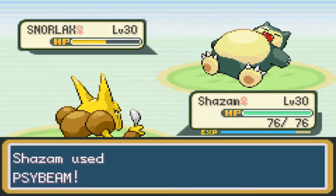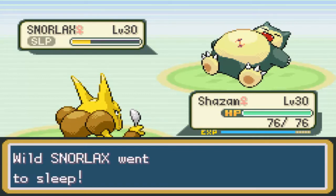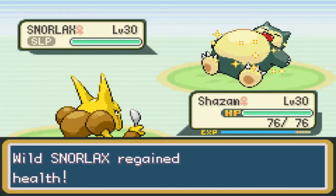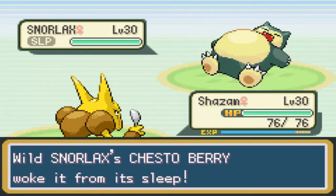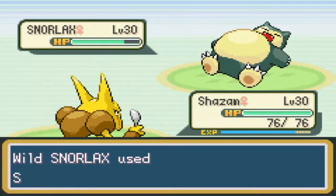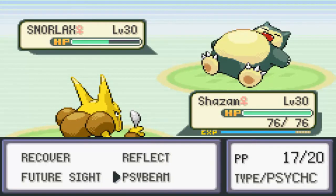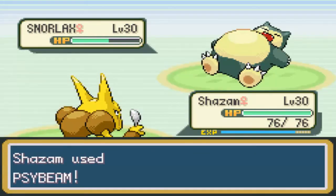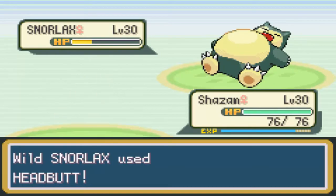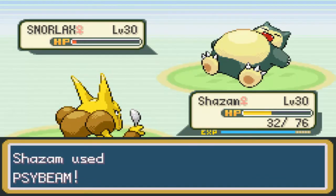He tried to use Snore — Snore is actually not any good at all. Psybeam shouldn't do too much. He's going to use Rest. Here's the tough part: he does have a Chesto Berry. Rest automatically revives all of your HP — all of it. Along with Rest, he also holds a Chesto Berry, so the first time he uses Rest, he's going to eat a Chesto Berry and automatically wake himself up. It'd be really nice if Shazam knew Dream Eater, because that would help so much when it comes to attacking this thing when it's asleep.